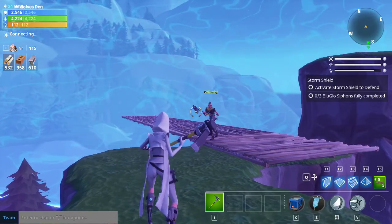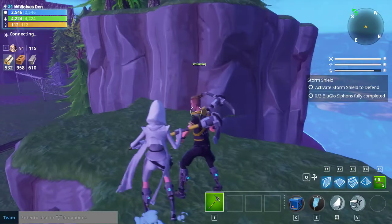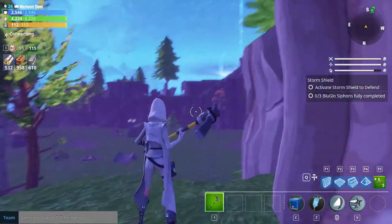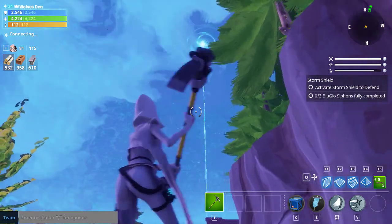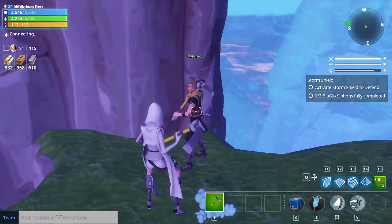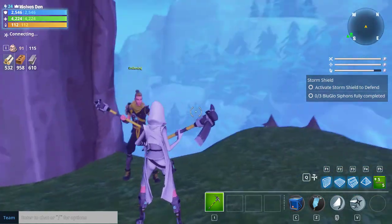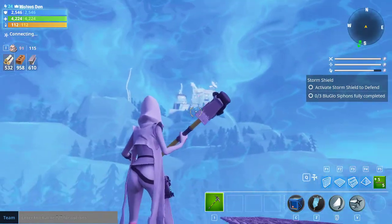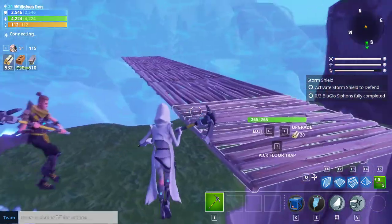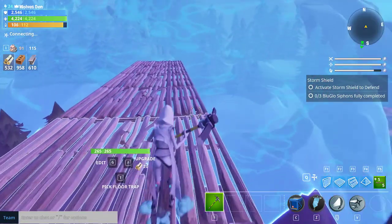Hey everyone, my name is Silver and welcome back to more Save the World content. As you might have seen recently, we were able to bust through the barrier — that wonderful thing protecting us from all the husks. Jim had the idea of building out to the observatory because the barrier is not working, and we started the process but only got to a certain point.